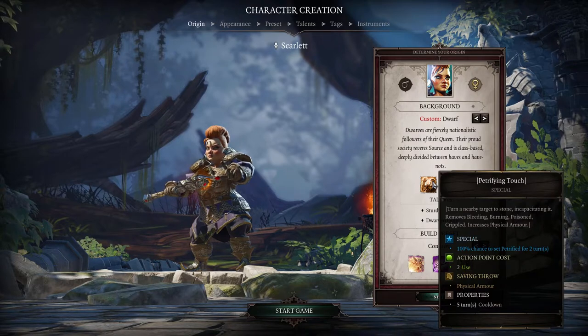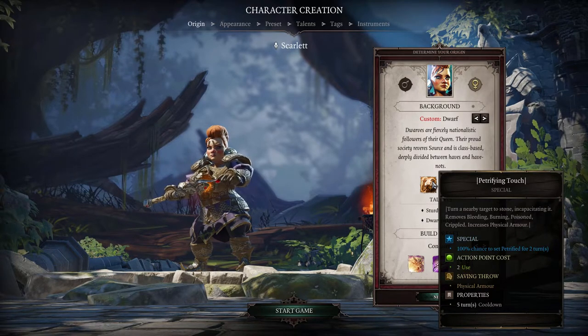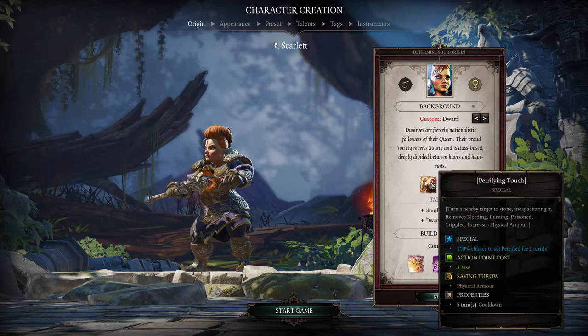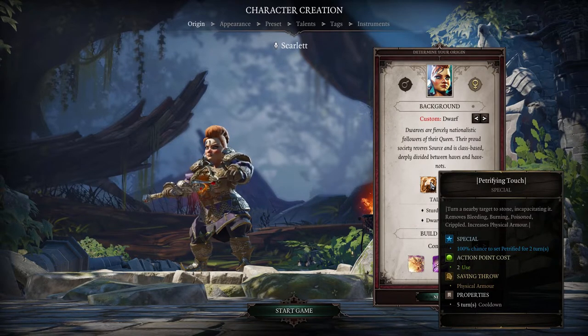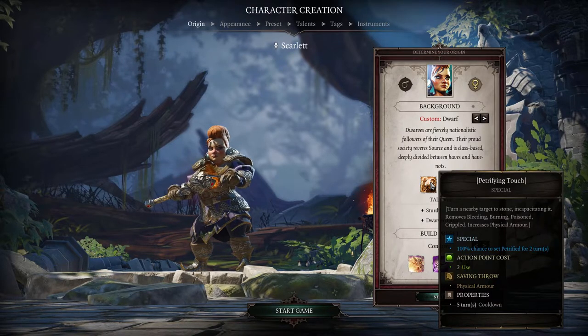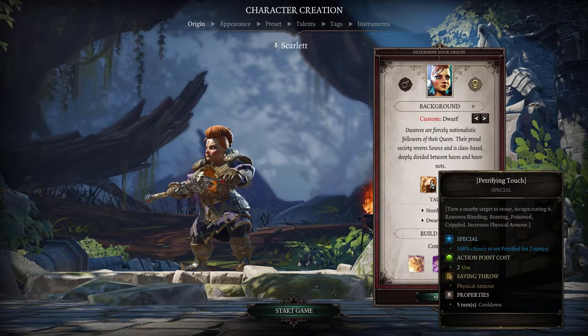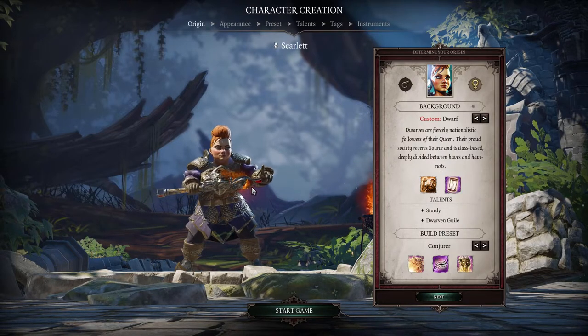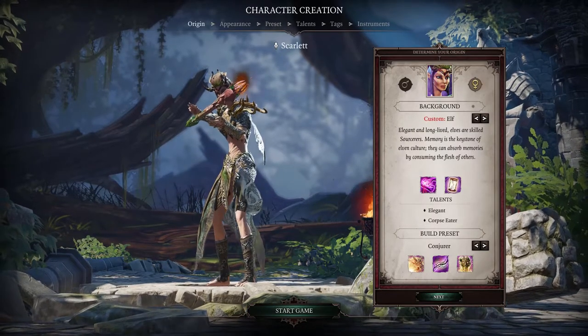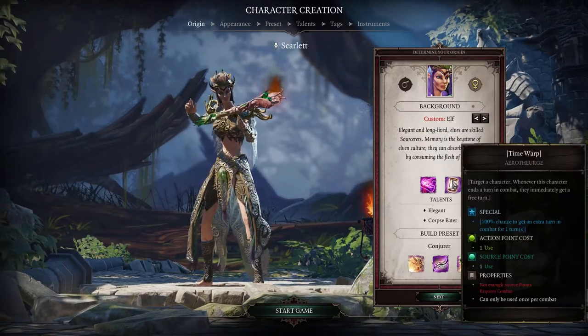You can use Petrifying Touch defensively as it removes a lot of bad conditions, but it also petrifies — so you can't do anything either. It's a touch-and-go thing. I'm not sure if you can use it on unfriendly targets, but maybe. Next up is the elf — it's got Time Warp again as well.